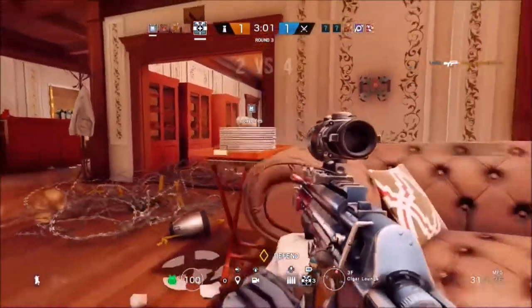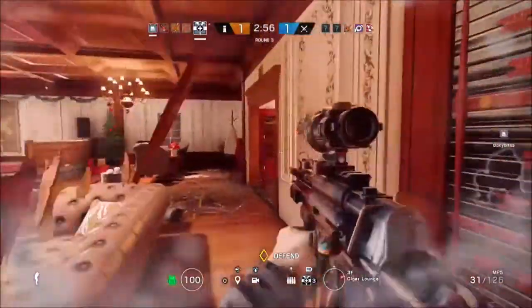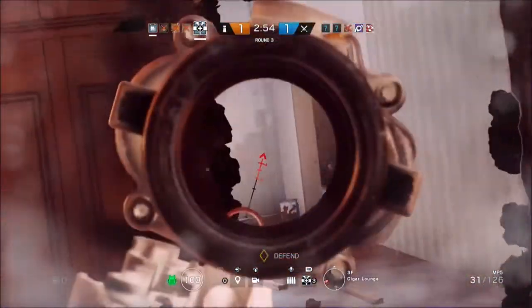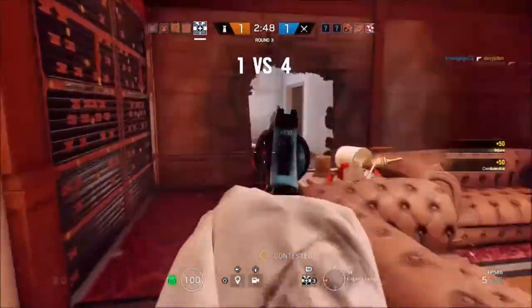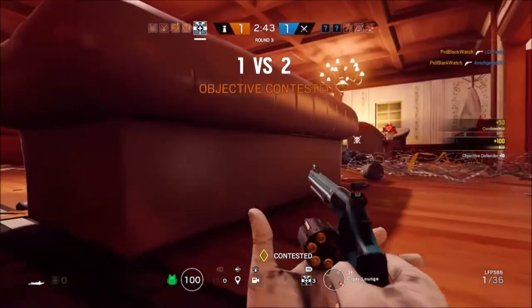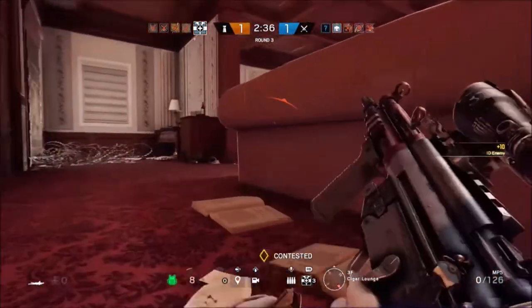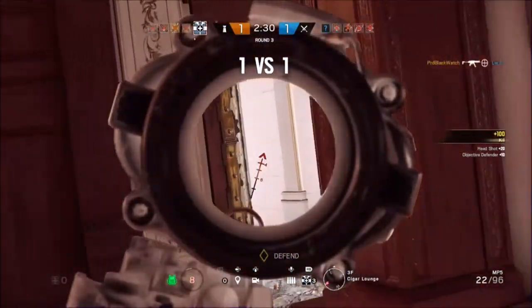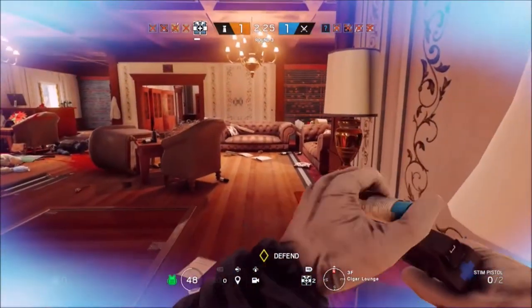In terms of secondaries, he has access to two: the P9 pistol, which is fine - it's a low damage, high magazine pistol that I don't particularly enjoy, but it gets the job done. The other option I would recommend is his LFP revolver. It is a six-shot revolver that deals a lot of damage, generally around three shots to kill an operator. You've got to be accurate, but it's great for taking out shield operators where you might only have one leg or one shoulder exposed - I'll whip out the revolver and try to take them out that way.